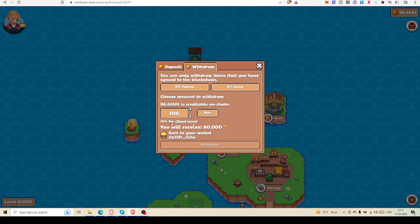So always try to withdraw more than 100, or at least 100 SFL. If you have 1000, the fee reduces to 15%. Though I don't have 1000 SFL and I'm not sure when I can accumulate that — that's a long story. Hopefully in the next few episodes I can try to withdraw SFL and I will show you.